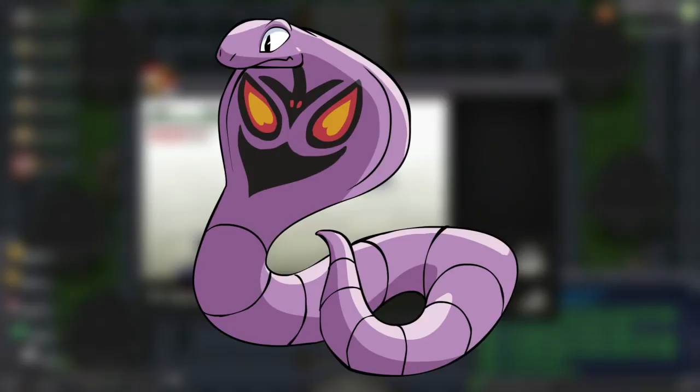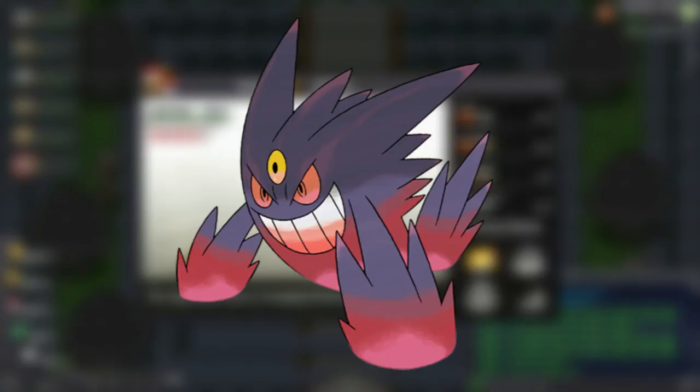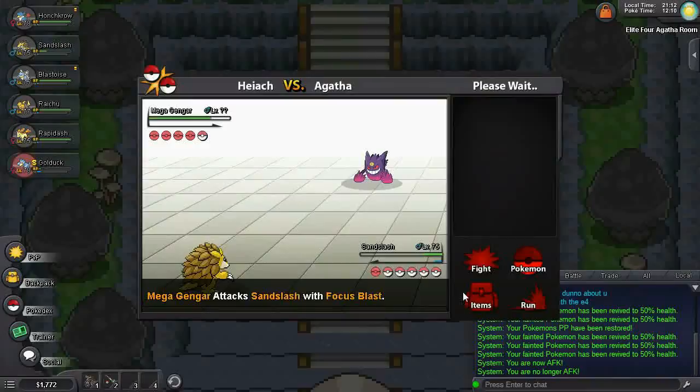Agatha's final Pokemon is Mega Gengar. His typing remains the same as regular Gengar, but he's much faster and his special attack is a lot stronger too. I found that Mach Punch here worked very, very well, mostly because it completely negated Mega Gengar's immense speed by the fact that it always goes first due to its priority.